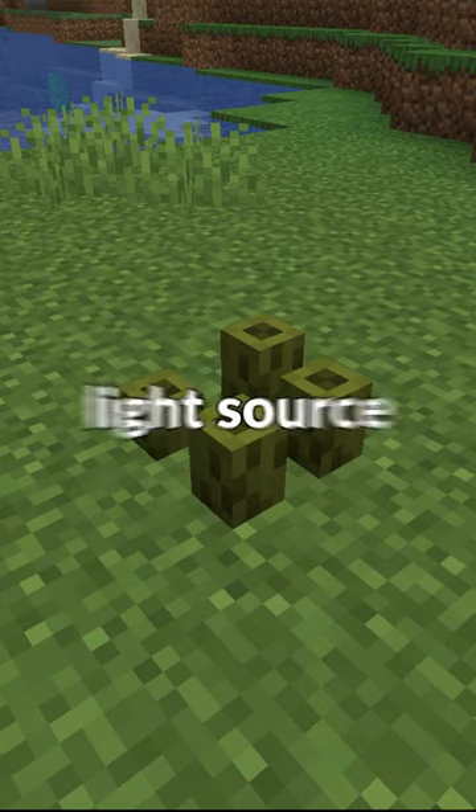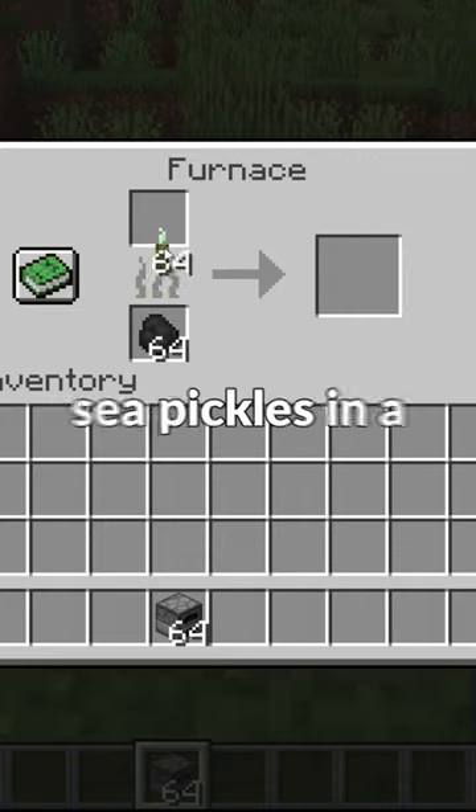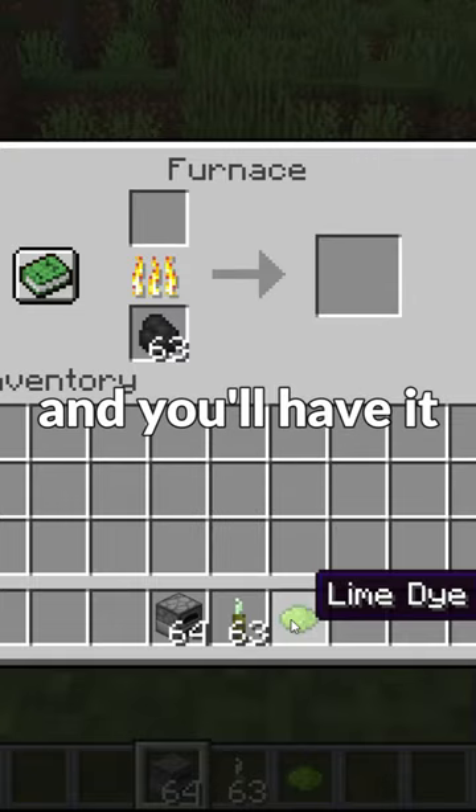Minecraft Sea Pickles — they're a really good light source and a fun block, but a lot of people don't know about this. You can actually smelt sea pickles in a furnace to get lime dye, so if you're ever in need of lime dye, smelt some sea pickles and you'll have it.